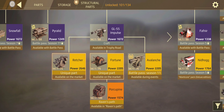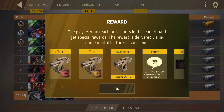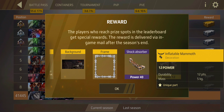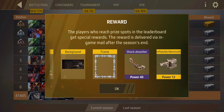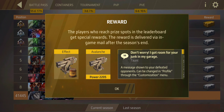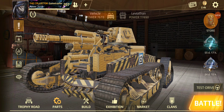Let me check the leaderboard because I'm not sure which weapon is featured there. The Avalanche is on the leaderboard this time. That decoration there just looked like a weird cannon at first glance. There's also a shock absorber.